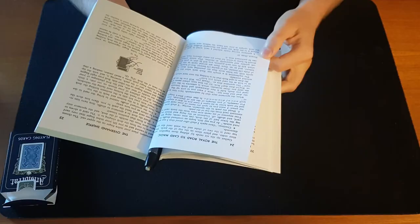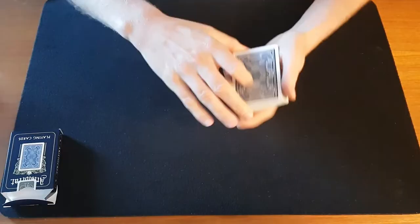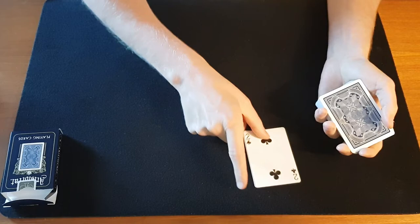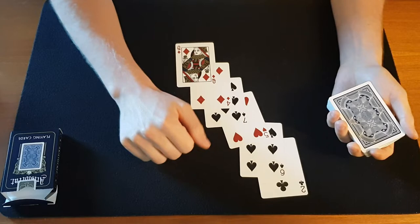As they say in the book, the explanation is a simple one. Each card after the first spells with one letter more than the preceding card. So we have a stock on top — these six cards. The two of clubs is ten letters, the six of spades is eleven, the five of hearts is twelve, and so on and so forth. That's the secret, really.